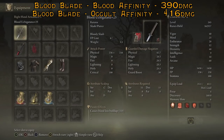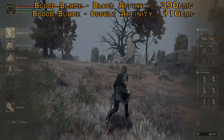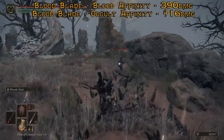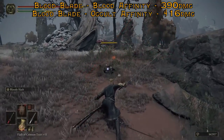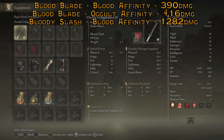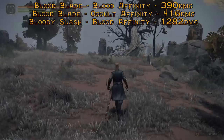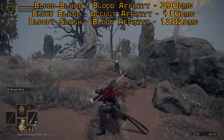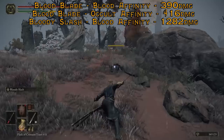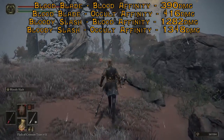Now I'm going to do Bloody Slash on my Uchigatana with Blood Scaling this time — that gives us 1,282. Now testing Bloody Slash with Occult Scaling, and that is 1,348.